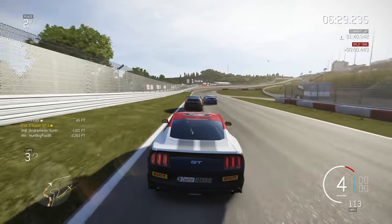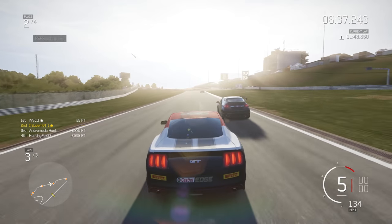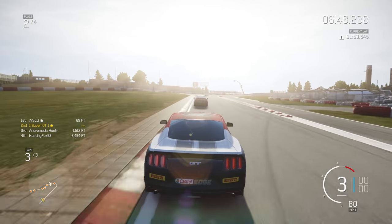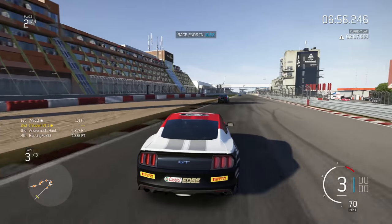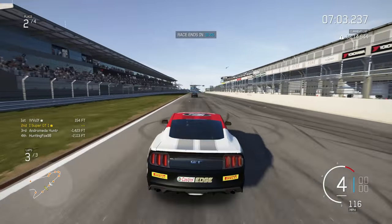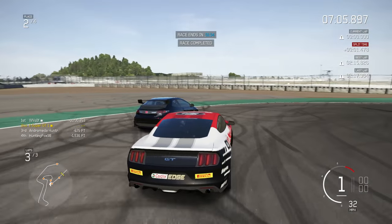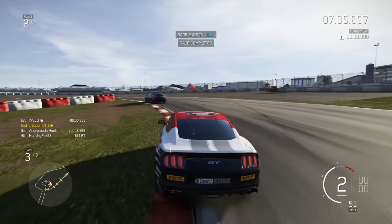Coming down the back straight, we've been overtaken by a Supra coming into the fast kink. Can I get enough speed to go for a lunge into the final chicane? I am getting a little bit more speed here, and on the brakes I am a little bit later, and I'm going to go a little bit too deep here. He's going to appear on the outside — and that's a very good overtake from him to do the cutback on me at the chicane. It looks like I'm going to finish second here. After one mistake, that really is all it takes when you're racing very closely with someone. One mistake and they are going to punish you. It was still a very good race and I'm very pleased to have been part of that.